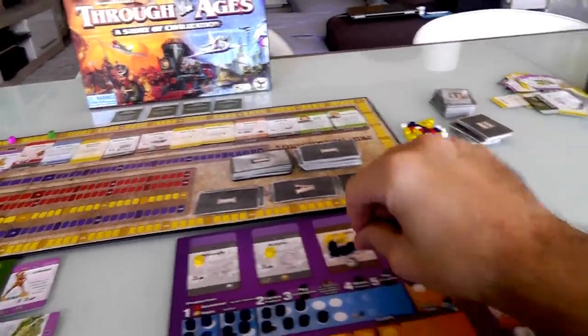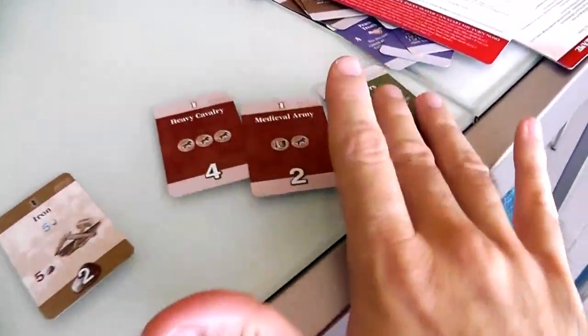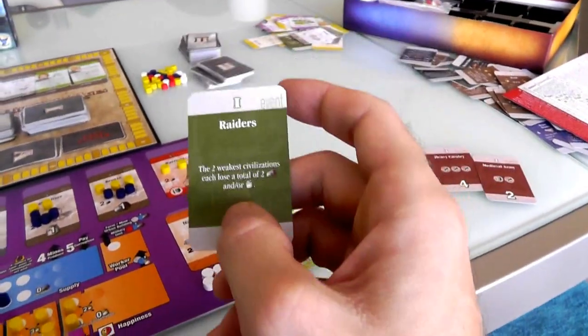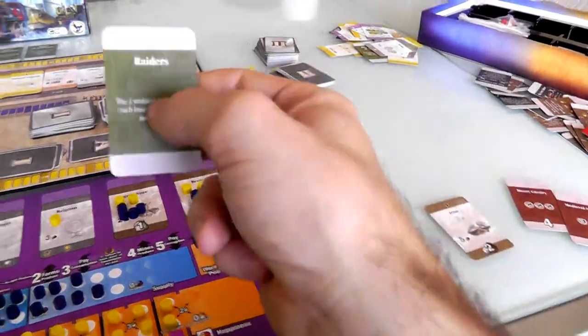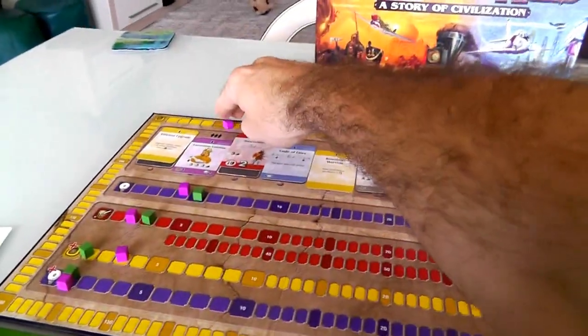It's Jen's turn. She's going to play a military card - she actually has to play one because her hand is over limit. She will put this raider in, making sure that before raiders come about she's back on top of military so it will benefit her. She scores one point.